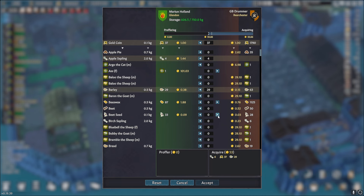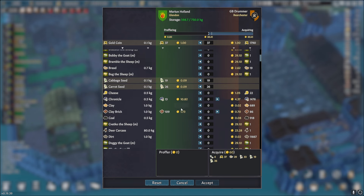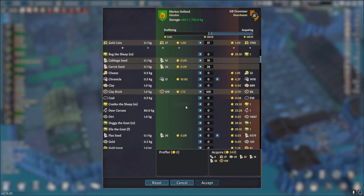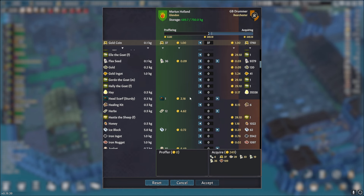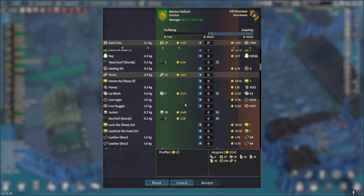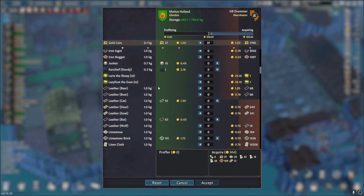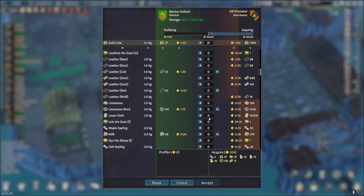Let's grab some more barley, always grab some beet seed, cabbage and carrot always, clay brick — definitely could use all of that. Flax seed — nah, I think we're good there. Herbs — always grabbing some herbs. We got a bear rug incoming for Kenzie. Boar, deer, lots of goats — ooh, rat, that's disgusting. Limestone brick — I think we're pretty good there as well.